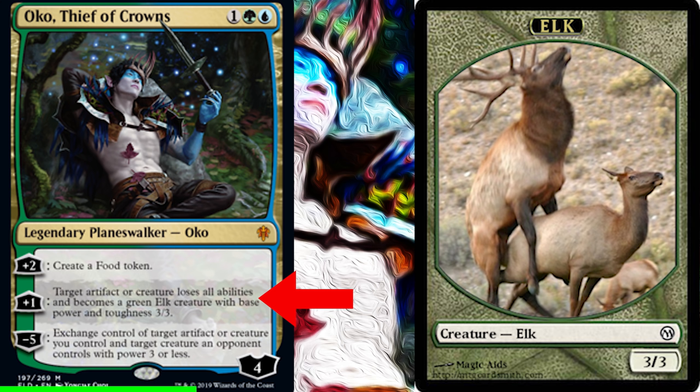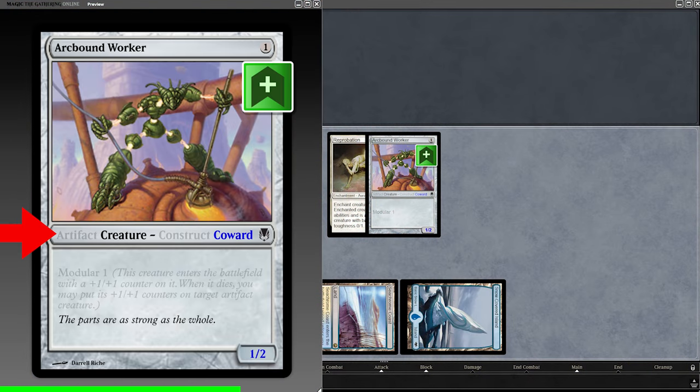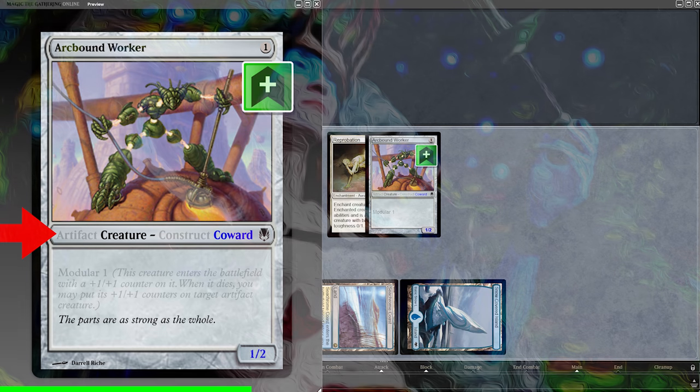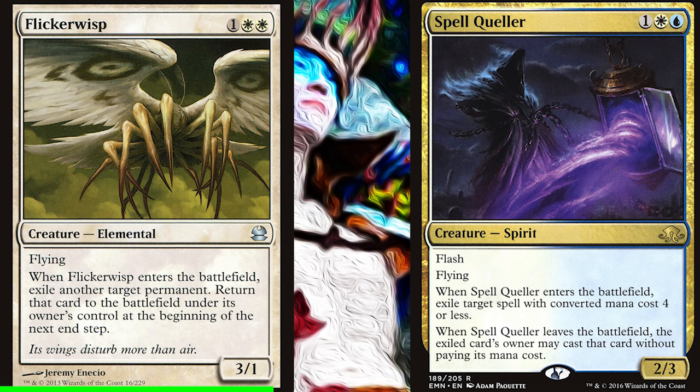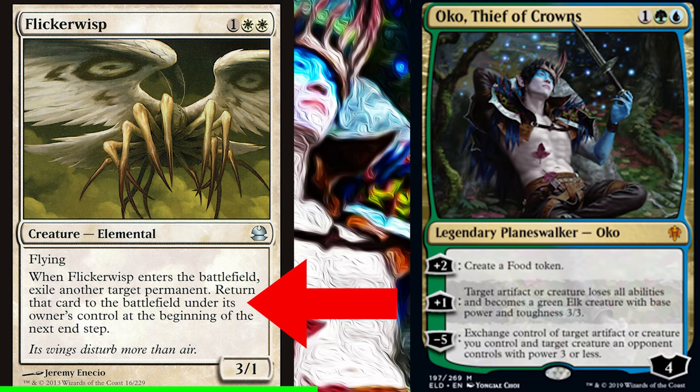To answer that we have to understand how this ability works, and it's actually a bit complicated. Oko's ability specifically says 'elk creature' — the wording 'creature' means the target will no longer be an artifact, but it can still be legendary or snow. To make things really complicated, let's talk about Flickerwisp. Flickerwisp has an ETB ability that exiles a card and returns it at end of turn. That's a single block of text, which is important. If we hit it with Oko and it's no longer Flickerwisp, does the exiled card still come back at end of turn?